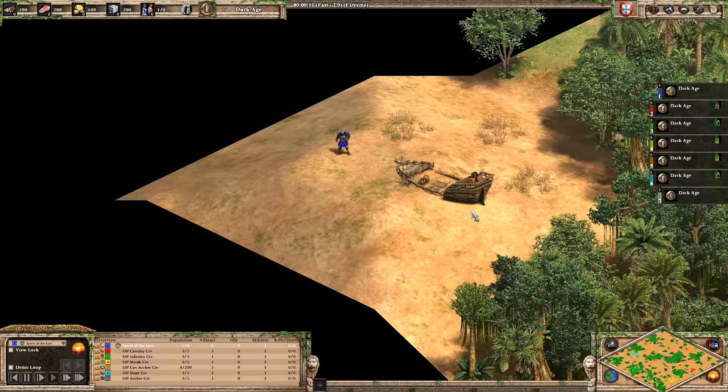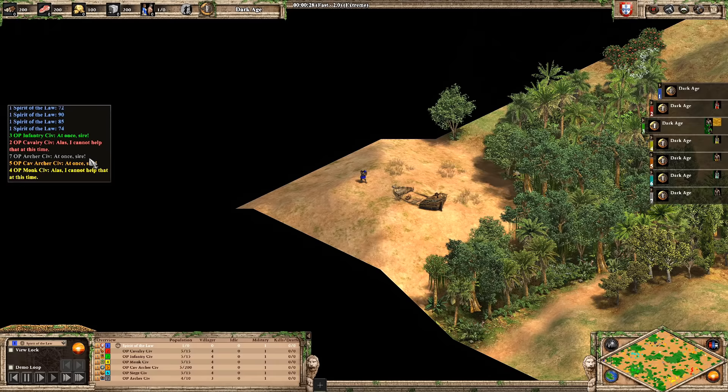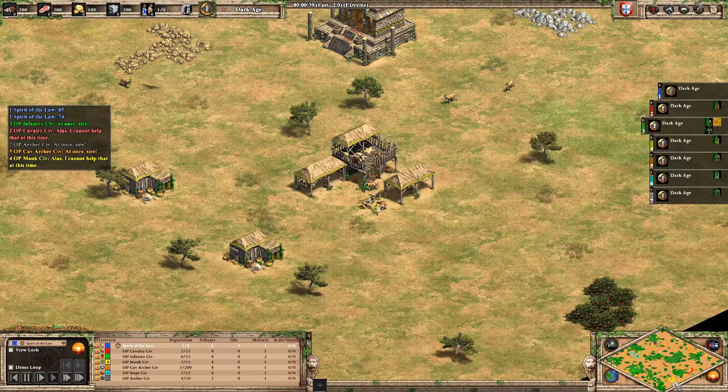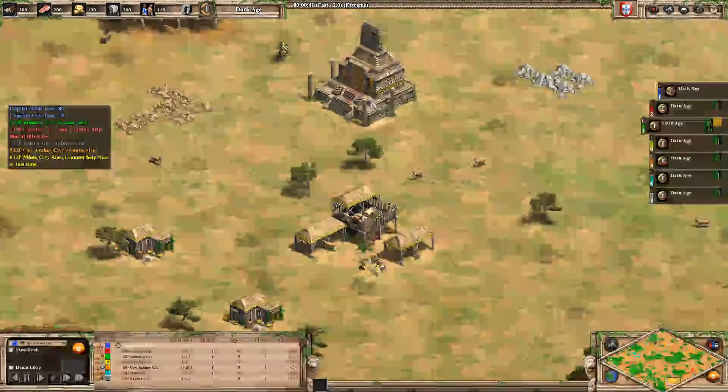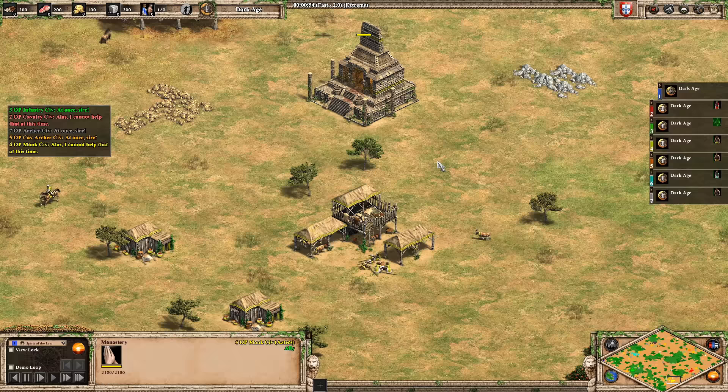I'm going to be refereeing in the corner with a very important job: making sure the AIs are actually doing the strategies they should. I've sent them commands individually — go for cavalry archers, go for cavalry, go for infantry, etc. — just to encourage them to make use of their superpowers. Even though we're starting in the dark age, they all have a building to push them in the direction their civ is supposed to go.